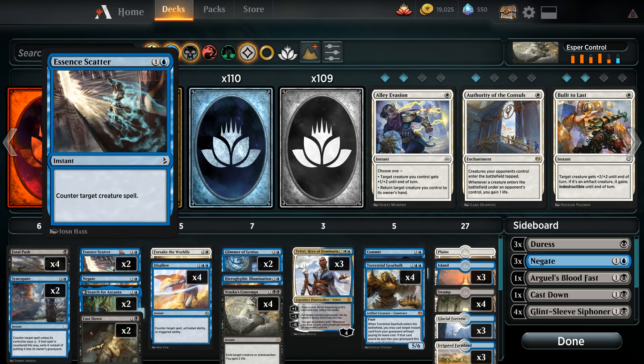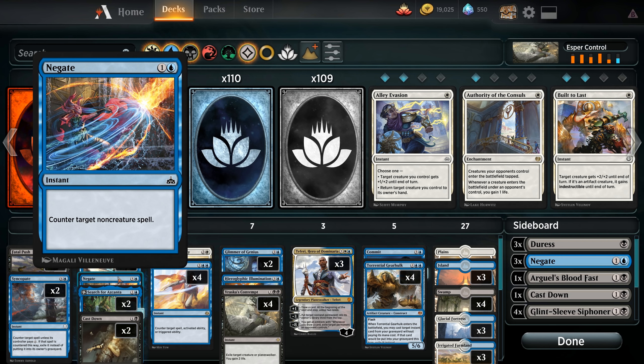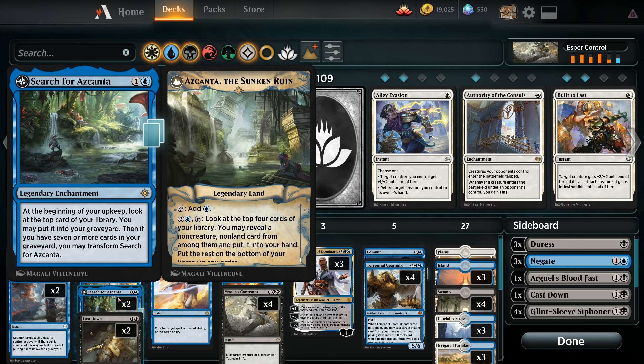Moving on to the two-drop slot, we're running a pair of Essence Scatter to counter creature spells, a singleton Negate to counter non-creature spells, and Search for Azcanta to help us pull out the long game. When it first comes down, it allows us to filter the top of our deck to draw things we actually want, and in the later game to dig for answers and card draw to help put the game away.